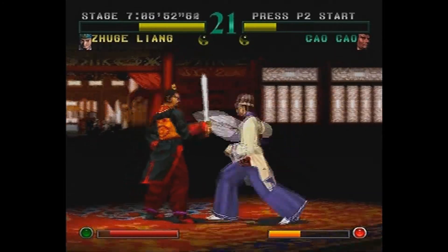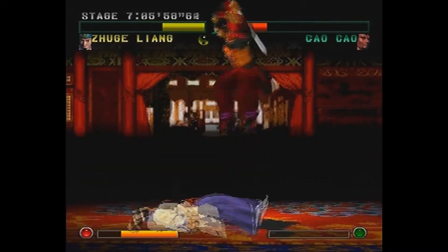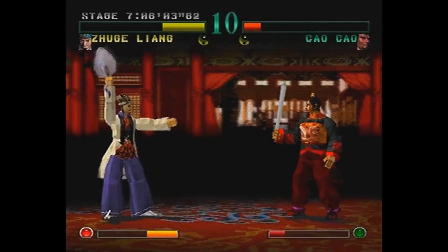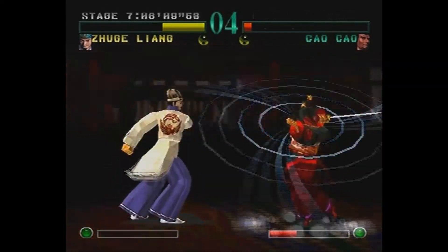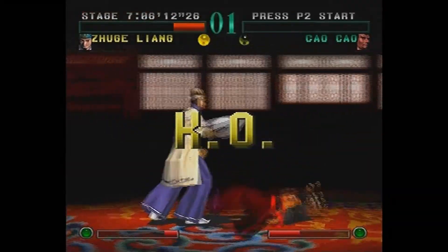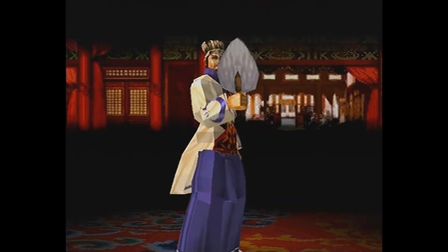I actually blocked - what the hell, that's new to me! I jumped over you - what are you going to do about it now? Apart from killing me, I think. You can do that Zhuge Liang but there's no point because it doesn't work for you for some reason. I knew he was going to hit me like that. I can handle Guan Yu - I think it is Guan Yu, I don't remember seeing his big stick.